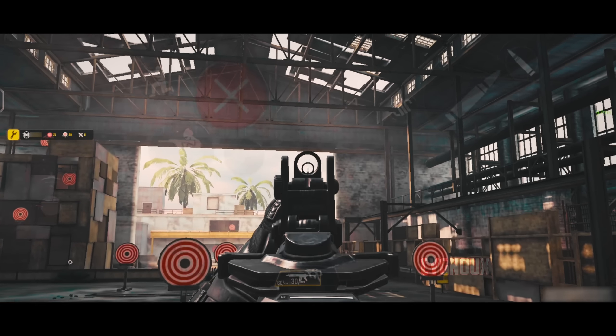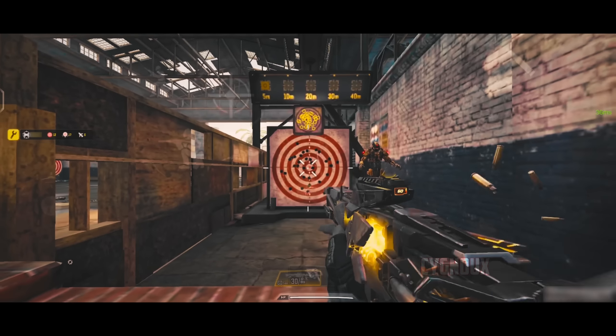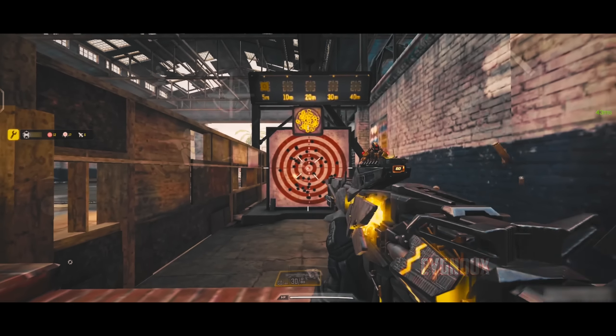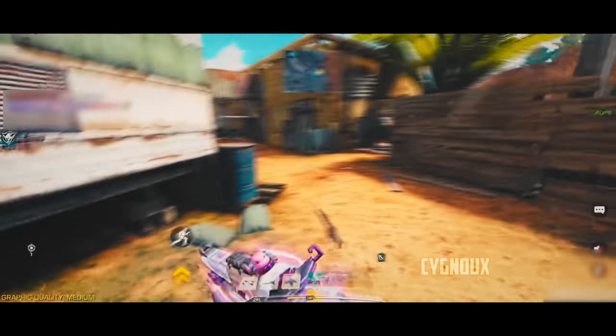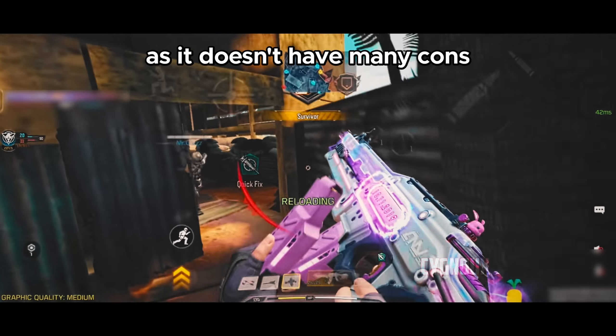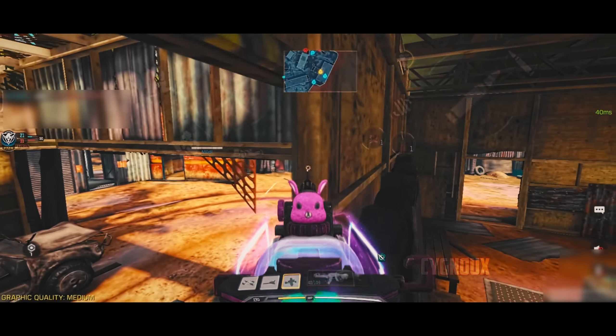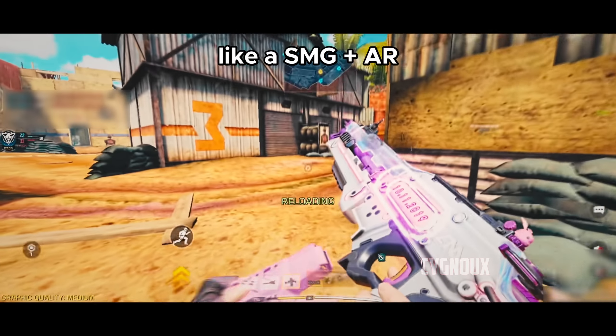The iron sight is usable but a red dot can be used if necessary. Otherwise I like using the battle pass iron sight. Hipfire is worse compared to guns like CBR4 or Fennec, so I recommend to ADS and shoot to maintain accuracy. M13 is good because it doesn't have many cons, and once you get used to the weapon the challenging recoil isn't a big issue. We can play M13 like an SMG while still using it like an assault rifle to challenge mid to long range.